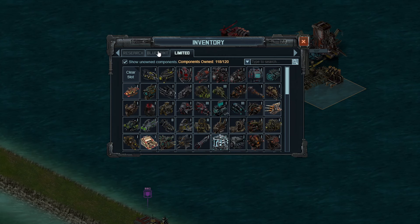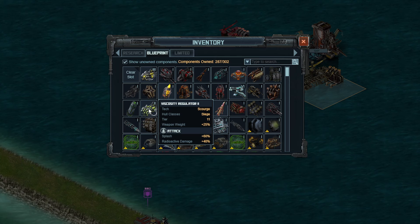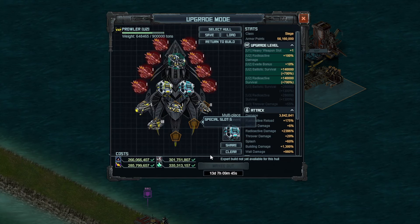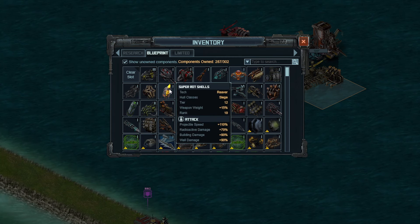Specialist slot number 4, we're going to jump into the Blueprint specials. This one came out with the ship and costs Deregulator 3 — it gives splash and radioactive damage. If you don't have this, the second-best option costs Deregulator 2, which also gives splash and radioactive damage, just slightly lower. Specialist slot number 5 is going to be the Super Rot Shells. The next best option behind these is High Pressure Piping. These give projectile speed, but radioactive damage and building damage are the real reasons you're using Super Rot Shells — it's a pretty important special.